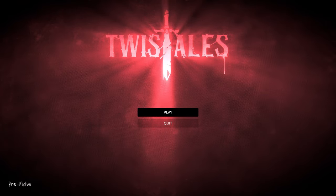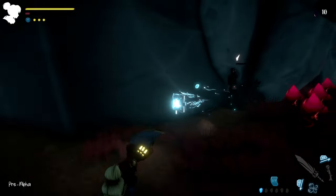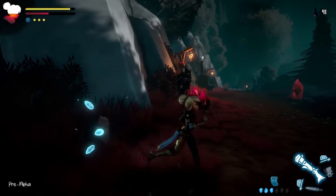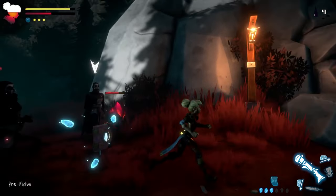So, let me give you my thoughts on the Twist Tales demo. Twist Tales is an action platformer being created by Cat on Tree Studio. You get your platforming challenges here and there, but combat is also the focus. You press a button to attack, dodge, select, and activate your spells too.